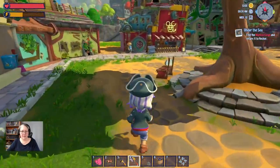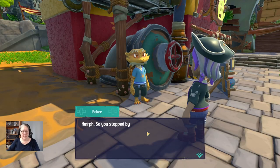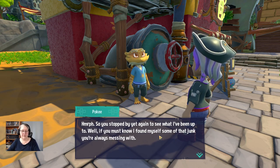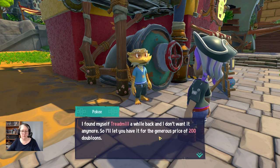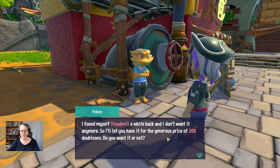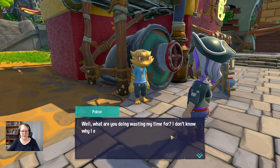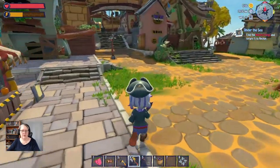But I could be really wrong and she might have been — not working, girl. So, you stopped by yet again to see what I've been up to? I found myself a treadmill a while back and I don't want it anymore. So I'll let you have it for a generous price of 200 doubloons. Do you want it or not? I can't afford it. 200 doubloons.